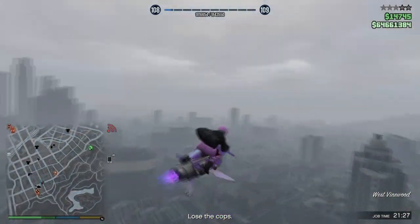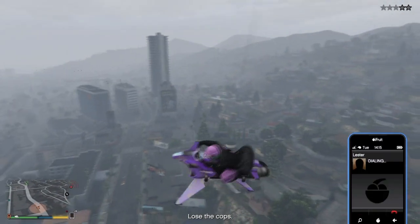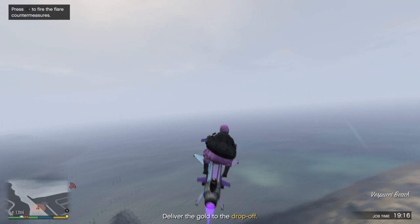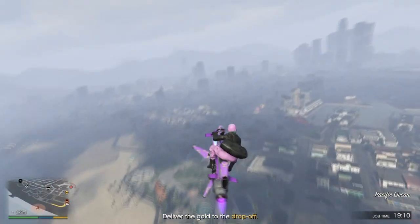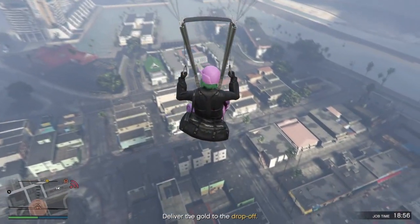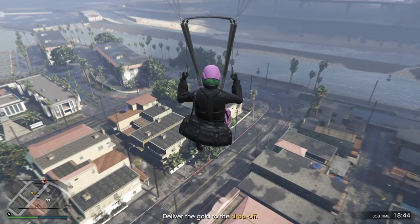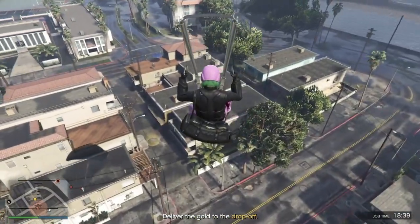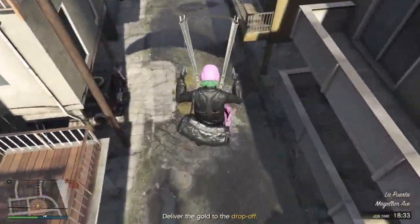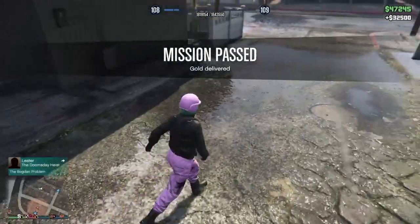I flew up with my Oppressor and called Lester to get rid of the police. This is where you need to be a bit skillful with your parachuting - once you get rid of the cops you'll have to make your way over to the yellow marker. Get yourself high enough up, parachute down, find the yellow circle and land in it. I lined myself up between two buildings and fell straight into the yellow circle - mission passed.